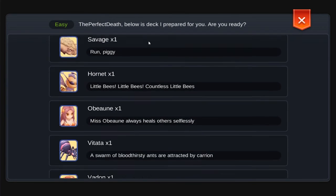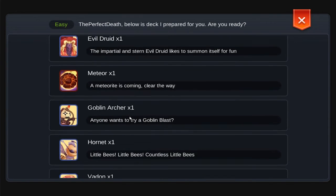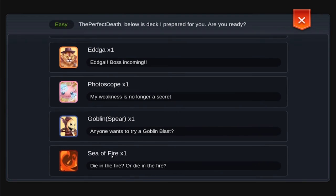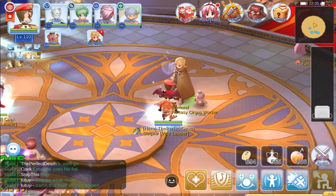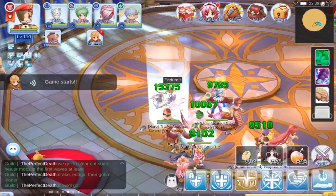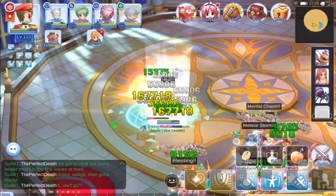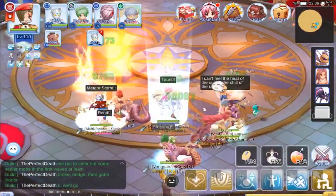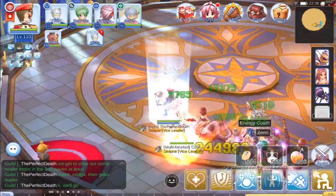Hello, Perfect Death here bringing another Ragnarok Online Mobile video. I'm covering footage of an Oracle run. At the start it's a good idea to look through what cards there are. This is an easy Oracle run with three bosses. We're running with two wizards, a champion, me as a Royal Guard, and a High Priest mained as a Sniper, so he's not really here to heal. I'm playing the healer role; he's the buffer, reviver, and just tries to stay alive to revive people if needed.